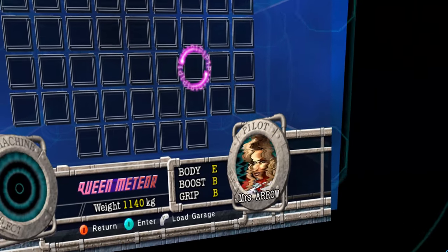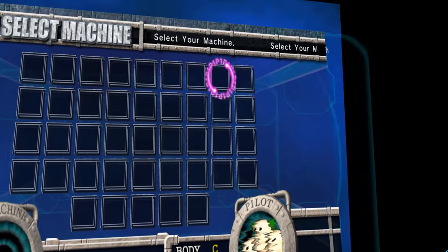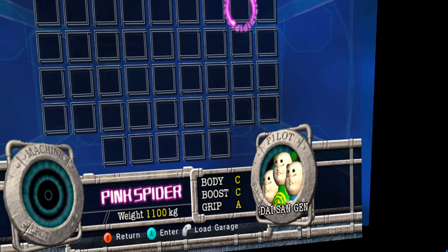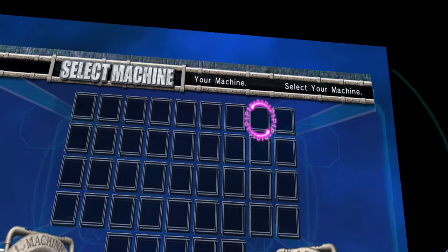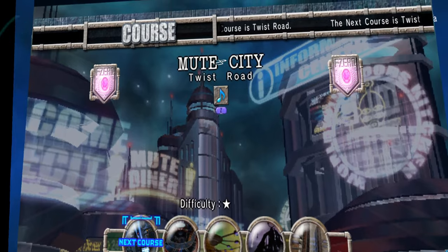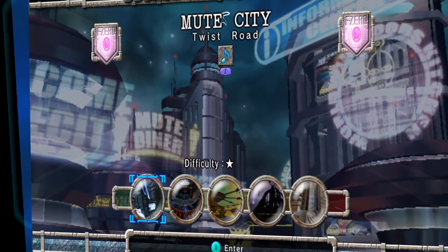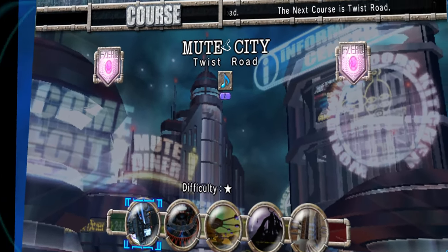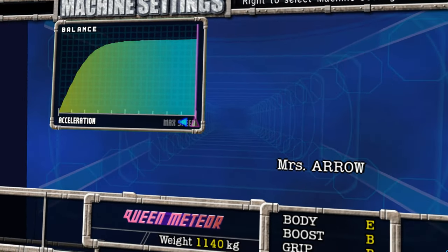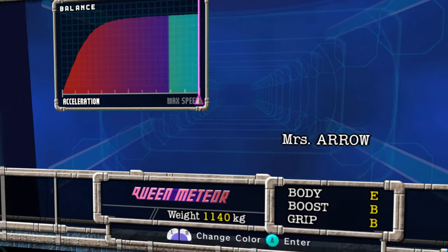I'm going to pick a character I haven't actually beaten a Master Grand Prix with before. I really hate the design of these three characters, but they have some pretty good handling, so they might be a good choice. Actually, I'm going to go with Miss Zero because she also had good handling. So yeah, we're going to start with the Ruby Cup. I've already technically got a video of beating this in Master Mode and VR on the channel without commentary. I used Sonic Phantom, which I honestly didn't even realize was one of the best vehicles in the game until after I did that. And it's the only time I've actually gotten first in every race in a Master Mode Grand Prix.